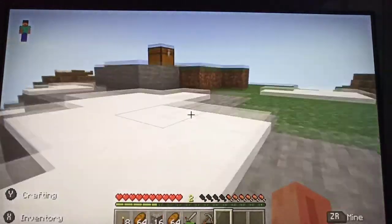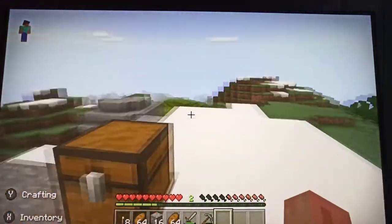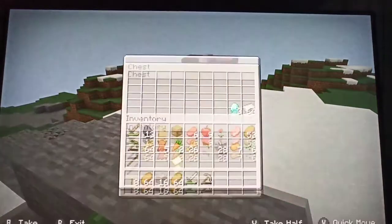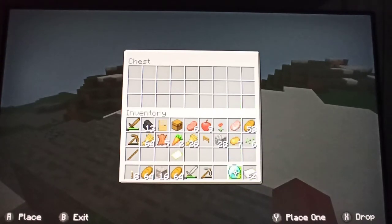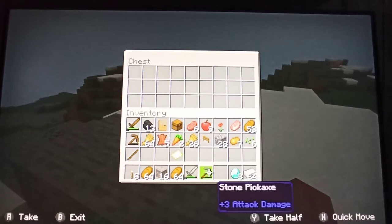I have to see this. Is this a chest? Yes, it's a chest! Is it trapped? No, it's not a trapped chest. Oh my god! I was being just sarcastic about this chest thing. We now have a full stack of iron, and most importantly, three pieces of diamond! How did we find this? I want to know how we found this.